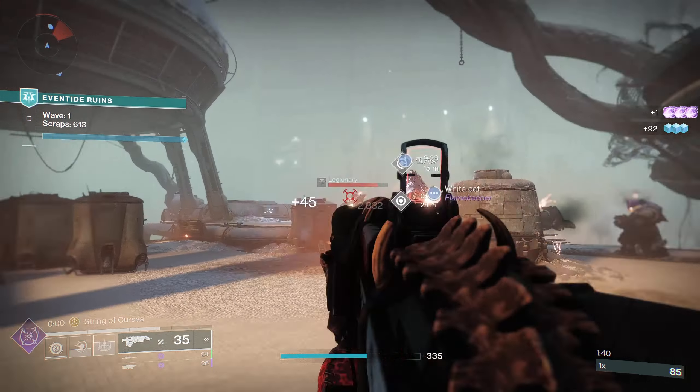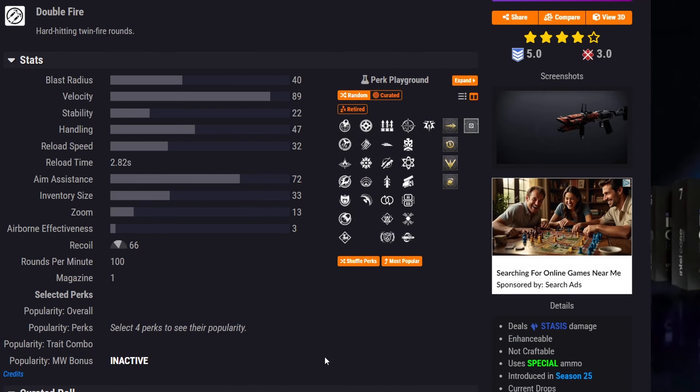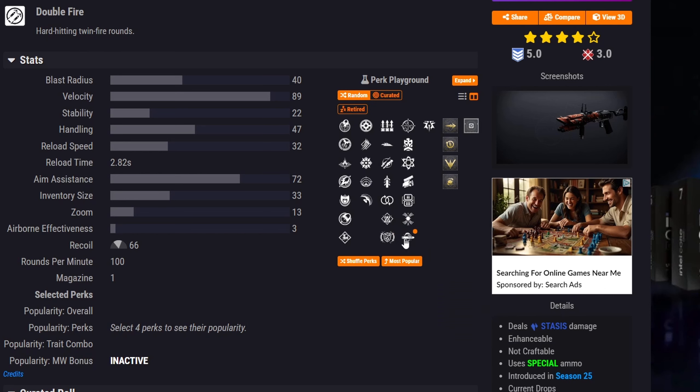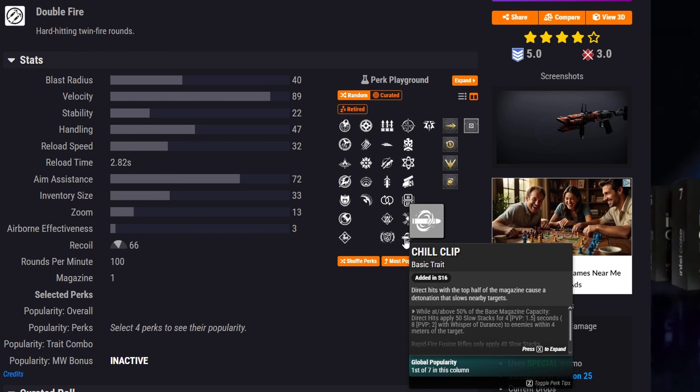The first weapon is the seasonal weapon called Liturgy, a double-fire frame special ammo grenade launcher. The main combo you're looking for is the new perk Rhyme Stealer paired with Chill Clip. Rhyme Stealer grants frost armor when you destroy a stasis crystal or defeat a frozen target. With a double-fire frame, you may be able to freeze enemies in one shot since it shoots two bullets at a time — that could be a really good combo.